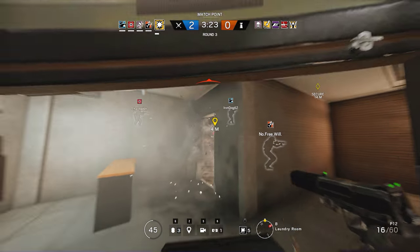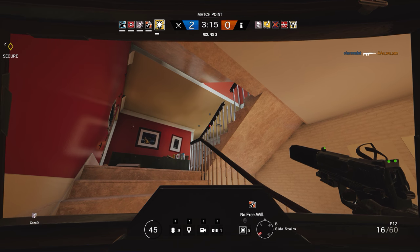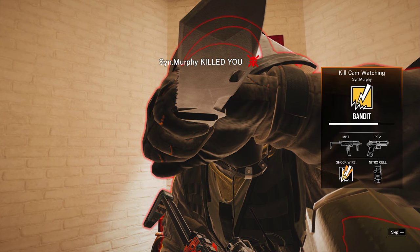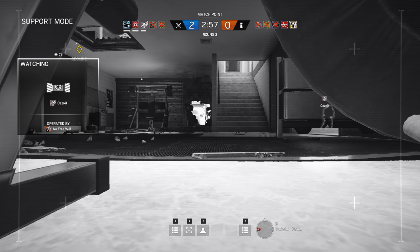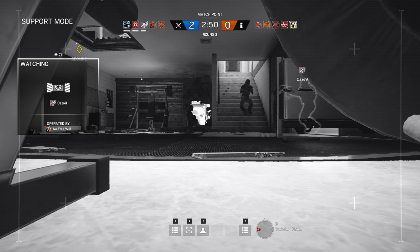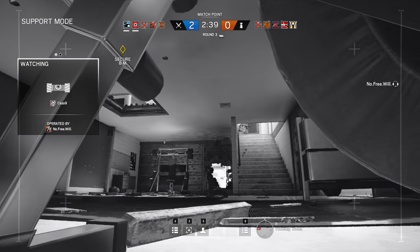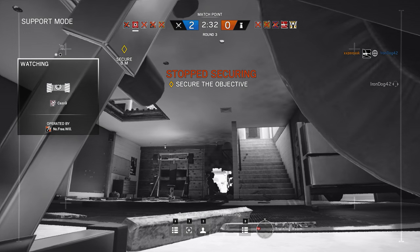Ash, behind you! He just threw a C4 down at us. The windows are open over here. What the heck, where did he come from? They must have opened the trap door and dropped down. Yeah, that's what they did. He jumped out the window and came back through — or actually the trap door is open, he could have just got out there in front of you.